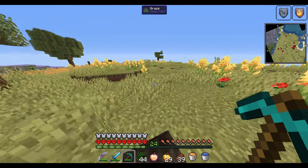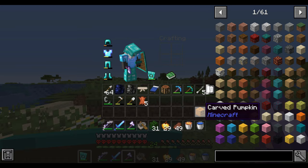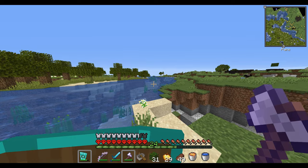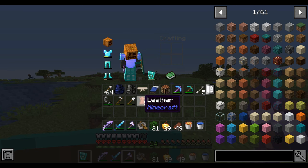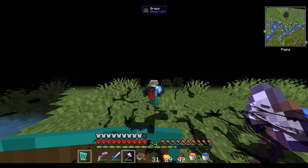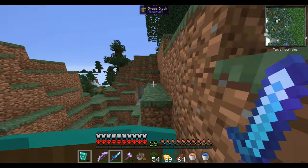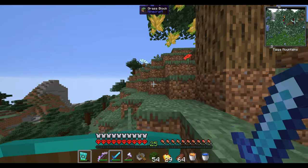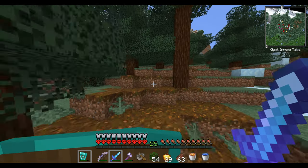I still gotta find an ice dragon to complete my punishment. The dare says I have to fight a dragon with a carved pumpkin on my head, but as you can see, it does not give me any blindness — so it basically would just be me fighting a dragon normally. To actually make it a punishment, I decided to use the blindfold, and I can't see a damn thing with this — not even in F5. We found an ice dragon. I'm actually really nervous for this because once I put the blindfold on, I really can't see a thing — I can only see like five blocks in front of me. I think it's time we put on the blindfold.